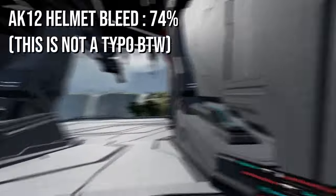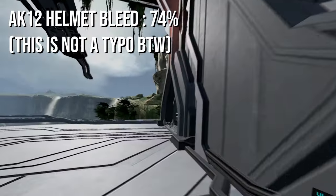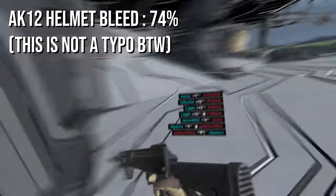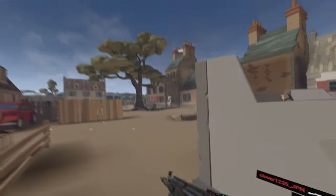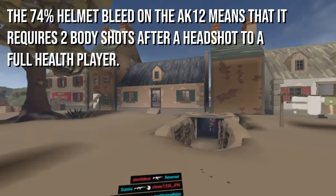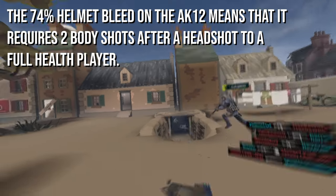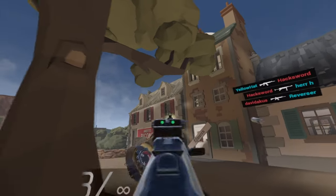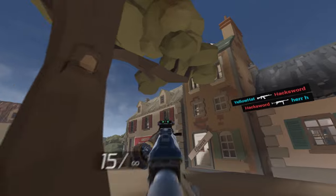However, the helmet penetration is actually 74%, meaning that the AK-12 will need 2 shots to the head to kill a helmeted player. To add to this, the 74% means that if you headshot a full health player, you'll still need 2 body shots to finish them off. This puts the weapon behind the M4 in that regard.